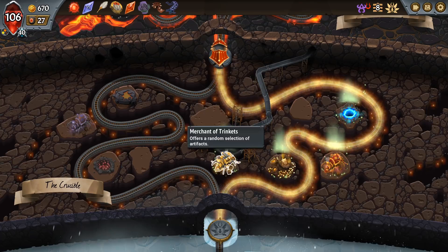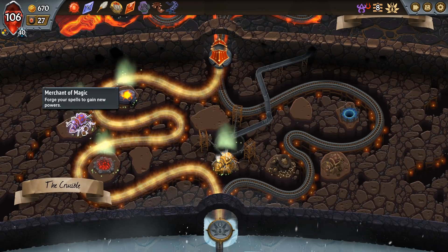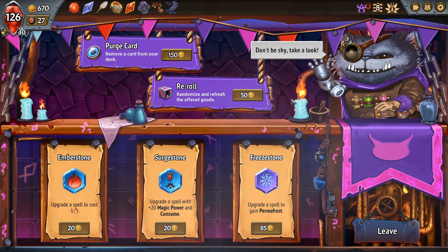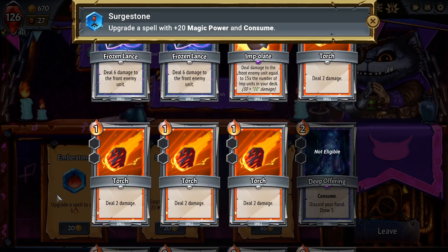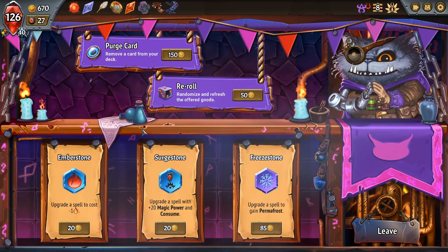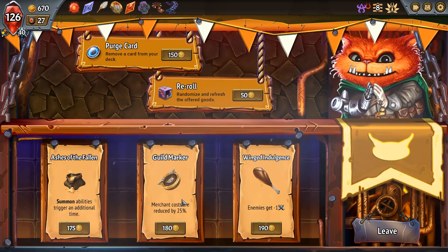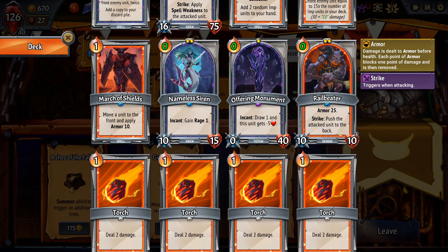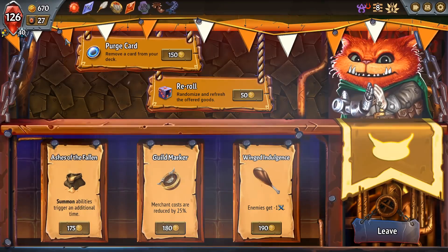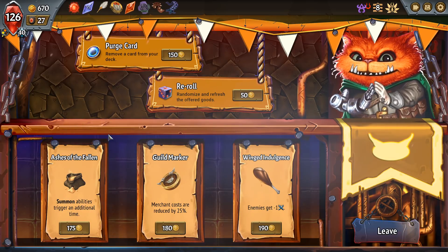Upgrading units, remove cards, duplicate cards. The pyre health — actually we could use some pyre health. I think I'm going to go left, and what we might do is try to max out one of our spells. Permafrost so it stays in our hand — who cares? Surge tongue, give it magic power and consume. Always nice when you combo that with something that then gets rid of the consume effect. Is it worth it? Let's leave — there's a trinket shop here. A little late for the guild marker. Summon abilities trigger an extra time — so that's basically our imps. Which is two imps, plus really four because of the extra card. Do I do this? Do I take this and re-roll? Because honestly the imps are not bad value with the Ashes of the Fallen. I think we have enough imps that it's worthwhile — I'm going to do this and re-roll.